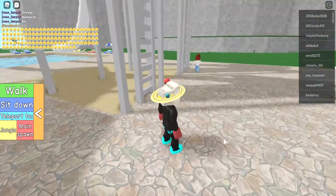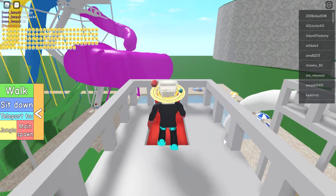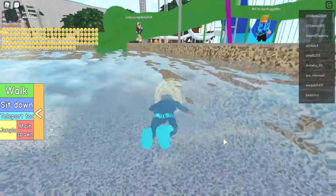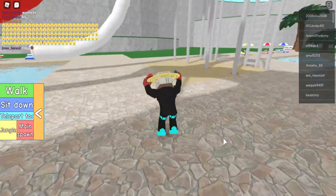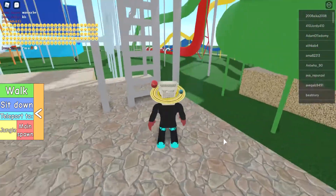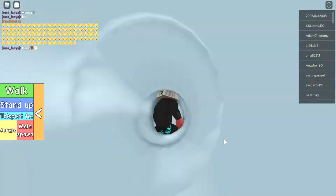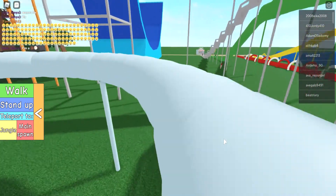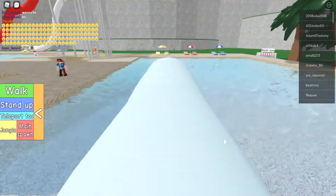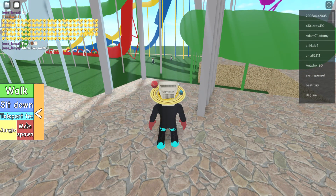Let's climb up this ladder and go down the red water slide — whoa! Now this right here is the last one. This tube slide is the last water slide we're going to be going down, so let's head down — you can't even see my character in the slide. All right, that was pretty cool!